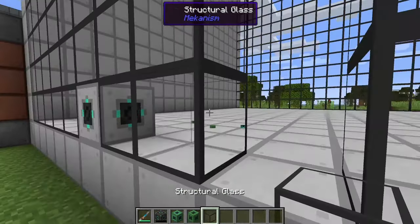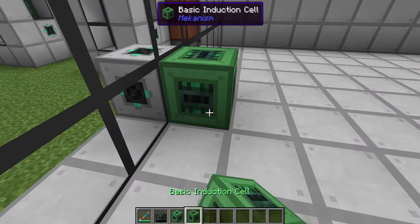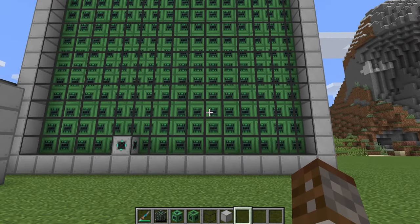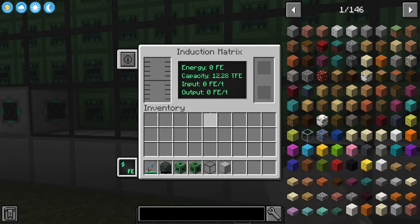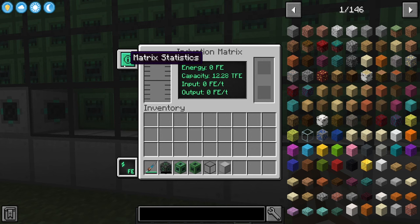To demonstrate, I removed the cell and provider and replaced them with glass — the matrix formed but couldn't hold anything. Putting them back, I filled the 18×18×18 matrix with basic cells on all layers except the top layer which is full of providers. The result: a maximum of 12.28 TFE total storage and a transfer rate of 26.21 MFE per tick, using 3,840 cells and 256 providers.